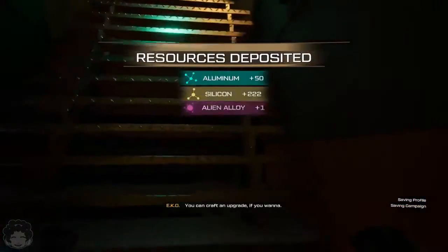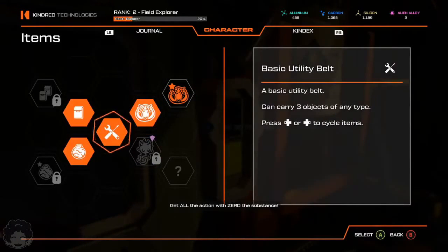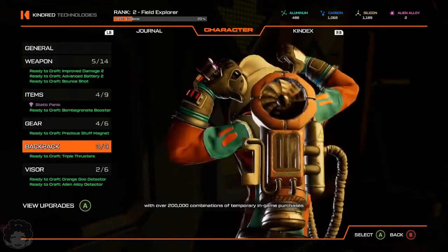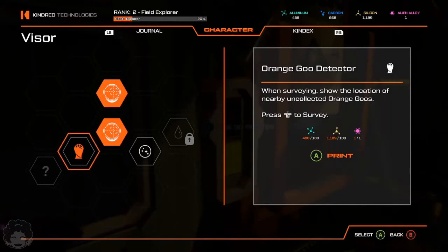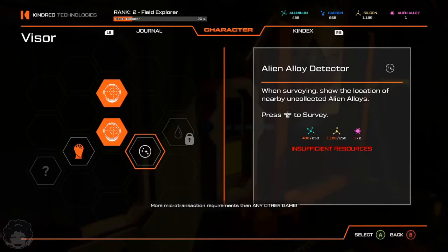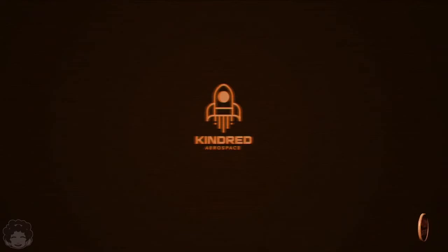You can craft an upgrade! What should we upgrade? We can upgrade the Bomber Granite Booster — bigger blast, stronger blast — we don't really need that. There's also one that hoovers up nearby loot in a large and slightly unbelievable radius, kind of fun. We need triple thrusters — like 1000% triple thrusters. An orange goo detector might be nice. But for the alien alloy detector, we need two alien alloys for that. We'll save our alien alloy to get the alloy detector, but the triple jump is gonna help us a lot — there's been a few things we've unlocked that we haven't been able to reach.